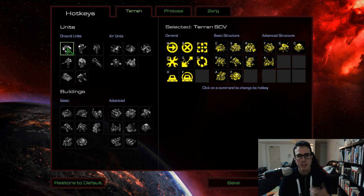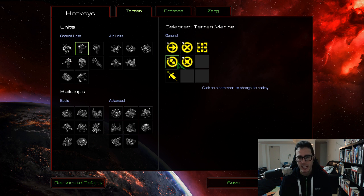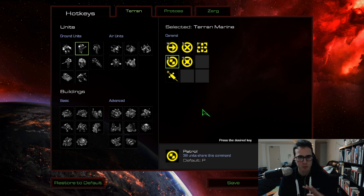I have changed patrol to X across all my races. You use patrol to target-fire units, and a little bit like attack moves sometimes as well, due to the AI — the specific functions for hold position, attack, stop, and patrol. Patrol by nature is on P, which is really hard to reach, so throwing that on X makes it really easy for me.